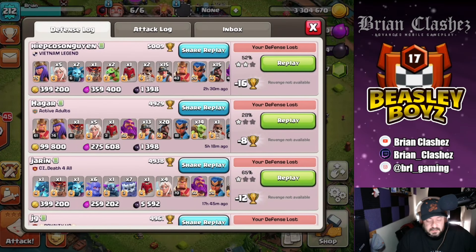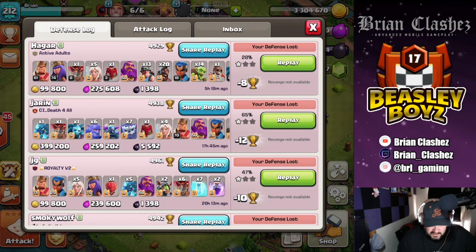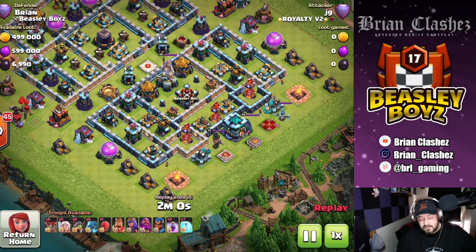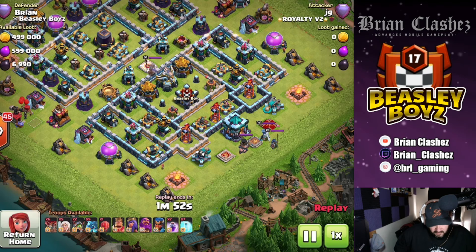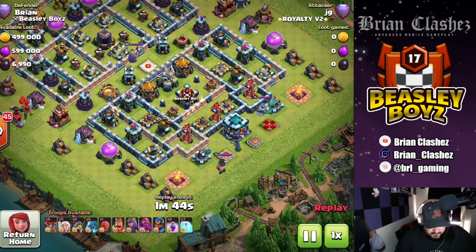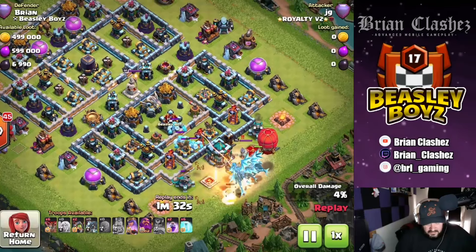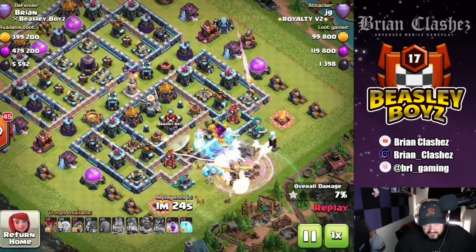Here we go — JG's defense. I'll replay this to see what he did. He obviously came from the town hall side. He's hitting me with what looks like five E-Dragons, six Balloons, five Healers. He sends in the heroes — they get melted. The king gets melted, the Grand Warden gets melted. The Stone Slammer just goes around in a circle and gets blown out. The E-Dragons hit their ability and the town hall goes down.